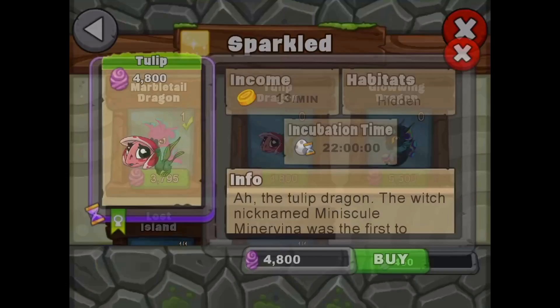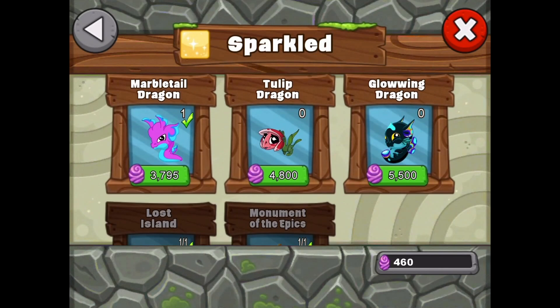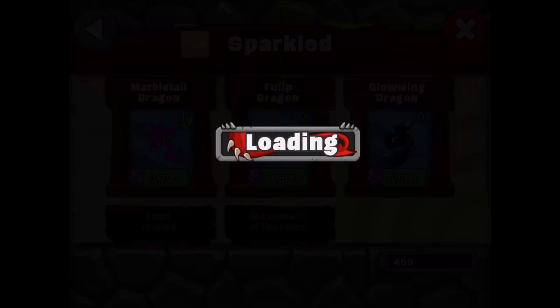The tulip dragon has a 22-hour breed time and costs 4,800 collected eggs — it's another hidden dragon. You can breed it with the pink monolith dragon and a flower dragon. So you can try breeding all these dragons, you just need to buy one of the glowing or starwing dragons first. We're going to try breeding for the cumulus and the stone shell dragon first.